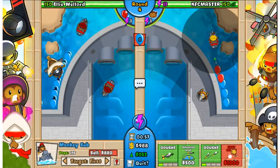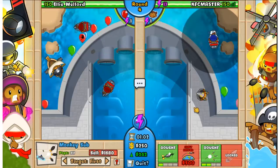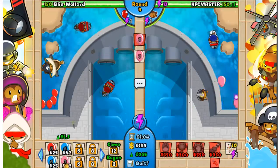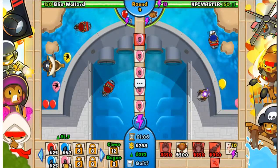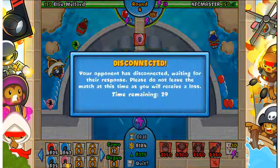I'm going to get the Air Burst Darts before Advanced Intel. I don't know if I should be doing Advanced Intel first or anything. He's trying to rush me with Pinks, which isn't going to work because I have Air Burst Darts.